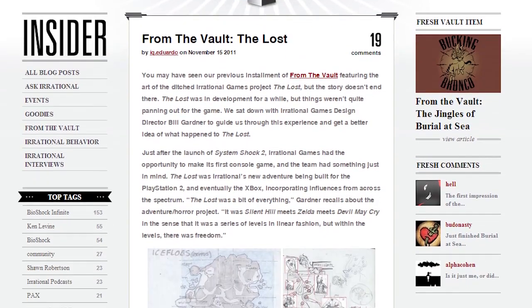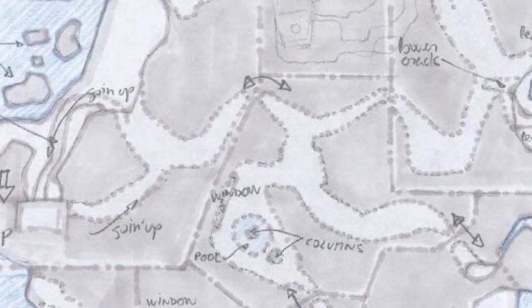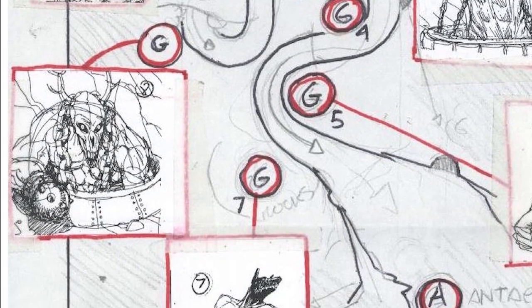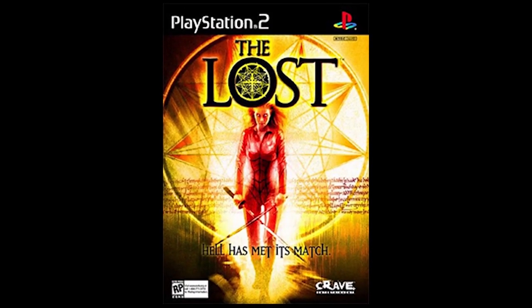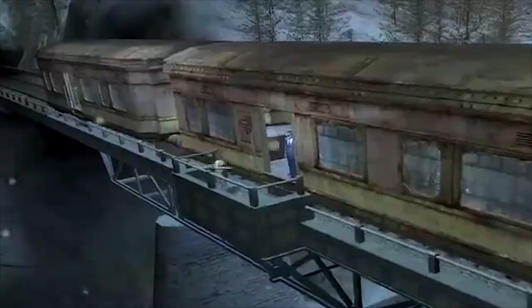First up, they made a Bollywood game — well, sort of. The game in question, The Lost, was originally going to be Irrational's first console game, released on PS2 and based on Dante's Inferno — the poem, not EA's game. Amid budget cuts and quality concerns, the game was cancelled in a very nearly finished state; there was even box art produced for it — it was that close. The remains were sold to an Indian studio called FX Labs, who reworked and redubbed it to appeal to a local audience. The result is a game called Agni: Queen of Darkness, which is entirely in Hindi, and was promoted in a music video by legit Bollywood superstar Malaika Arora.